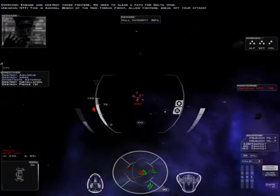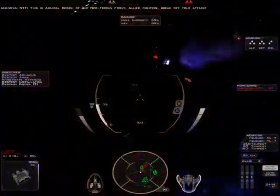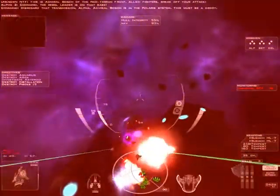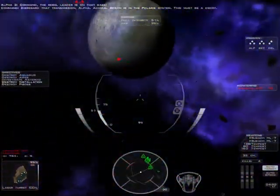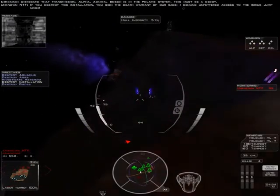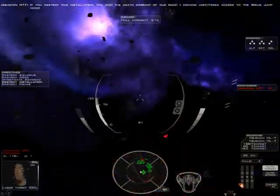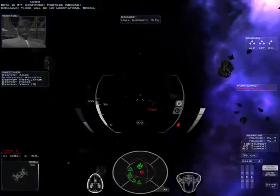This is Admiral Bosch of the Neo-Terran First. Allied fighters, break off your attack. Command, the rebel leader is on that base. Disregard that transmission, Alpha. Admiral Bosch is in the Polaris system. This must be a decoy. If you destroy this installation, you sign the death orders of our race. I demand unfettered access to the Sirius Jump Node. There will be no negotiations, Bosch.